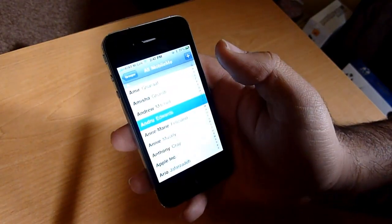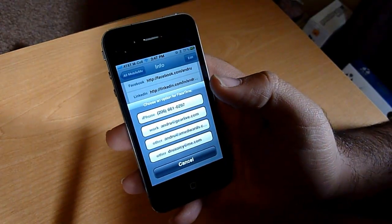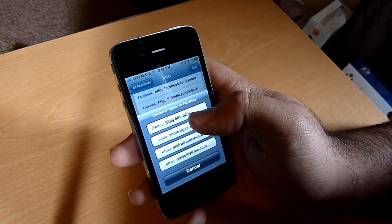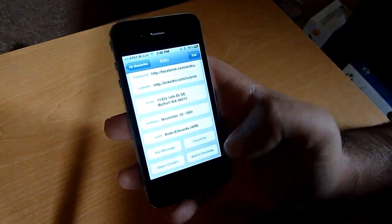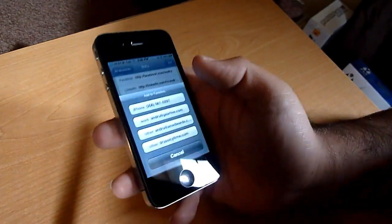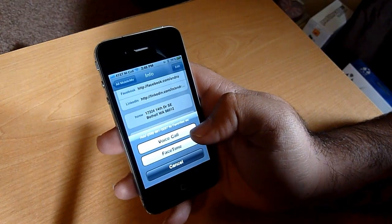Let's go into FaceTime for a minute. You can FaceTime through any email address or through a phone number. You can also add someone to your FaceTime favorites, and it will let you choose — for example, if you want to use your phone number, do you want to add the favorite as a voice call or default straight to FaceTime?